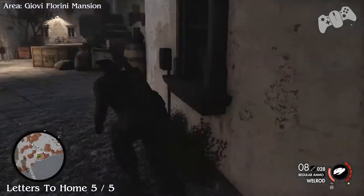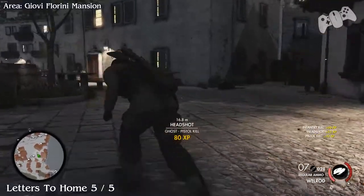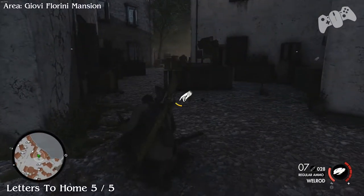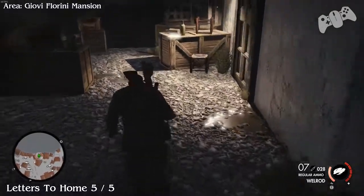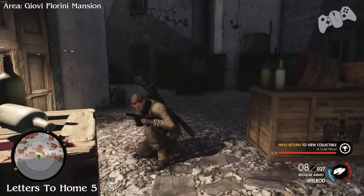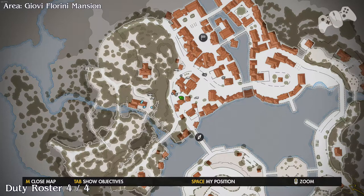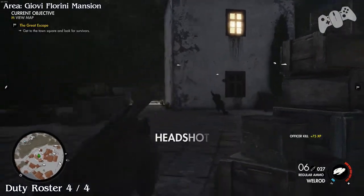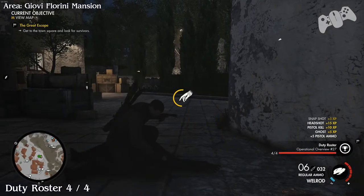Drop down, go around the building, and stay to the right - you may encounter a German so deal with him. Keep going around and you'll find your final letter from home and your final duty roster; this will be number four. In the same area you will find a duty roster officer located nearby, so make sure you deal with him.